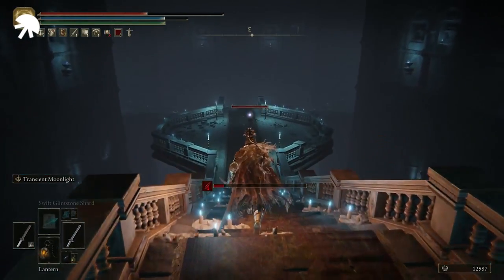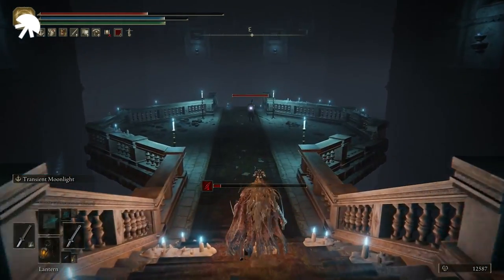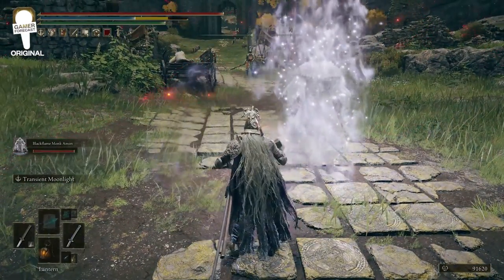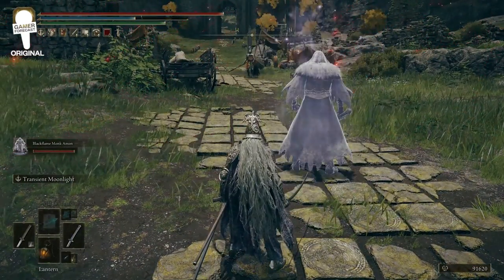Hey Gameologists, today we're going to be showing you how to get through the dungeon Hidden Path to the Halig Tree, as well as getting the Black Flame Monk Amon summon. So if you guys are ready, let's go ahead and jump straight into this.